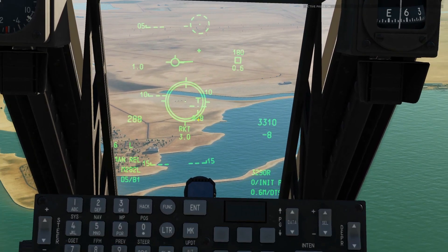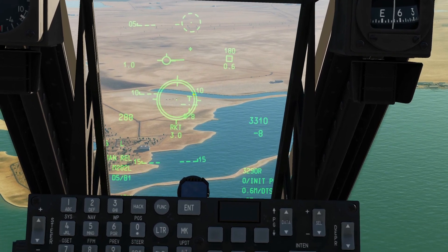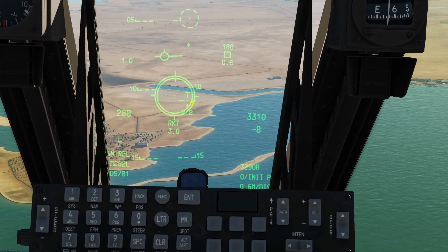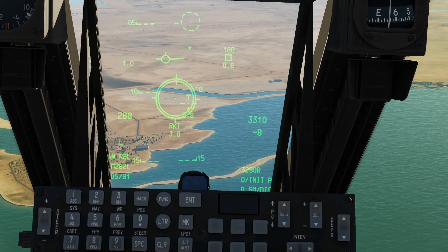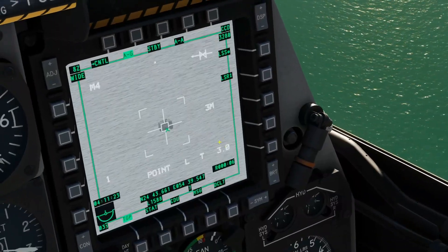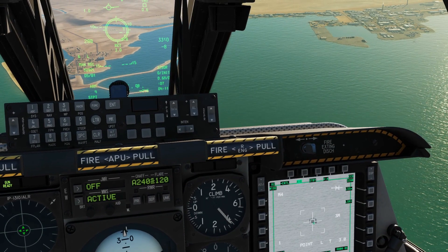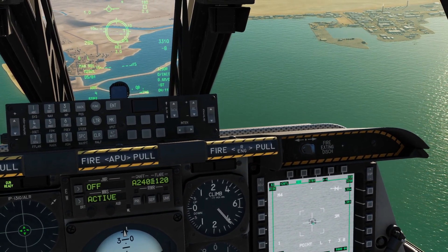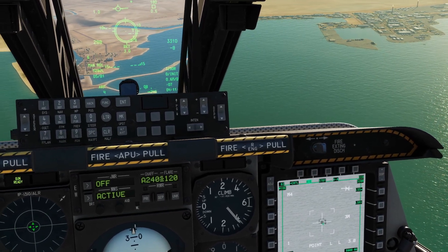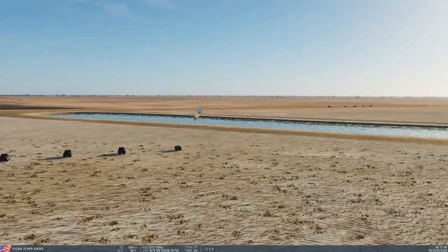The CCIP reticle aiming symbology is only relevant to the unguided use of the rocket. In terms of ranging for the laser rockets, the rule of thumb is a maximum of five miles. We're within five miles — three miles shown for the rocket and three miles in the TGP. To fire the weapon, we can either laze first and then fire the rocket, or fire the rocket then laze. Just out of habit, I'm going to laze first: press and hold laser, then fire the rocket. Boom.